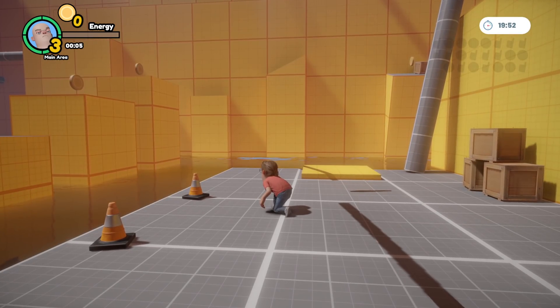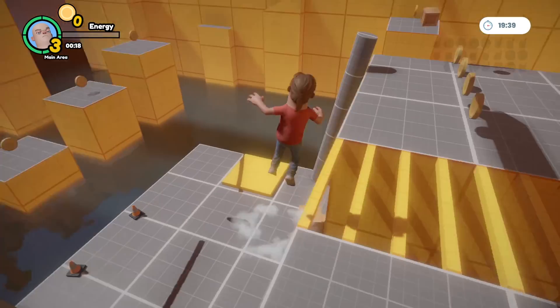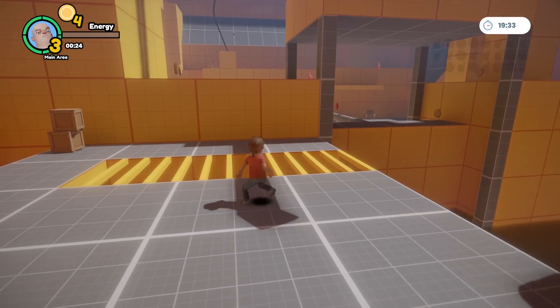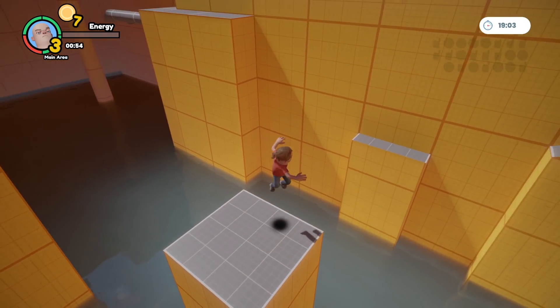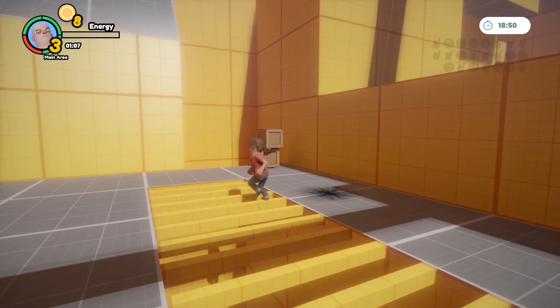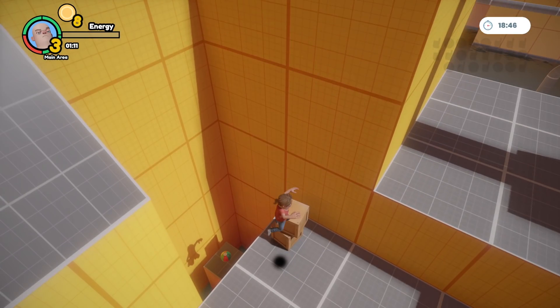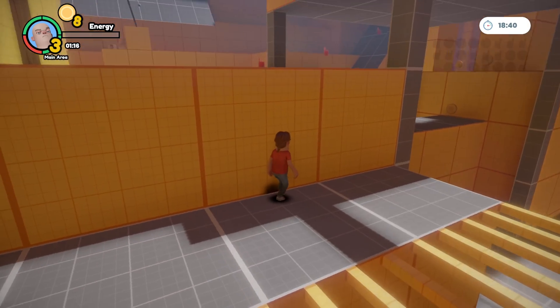There's also a high jump — if I crouch and then jump, I'll jump really high. You can actually bypass a big chunk of the level by doing it, but of course you won't get any of the coins. If you chain all these jumps together, you can go really far. There's also a ground stomp — if I jump up and then hold crouch, I'll do a ground pound, and it'll actually break any crates that you land next to. Very powerful maneuver.